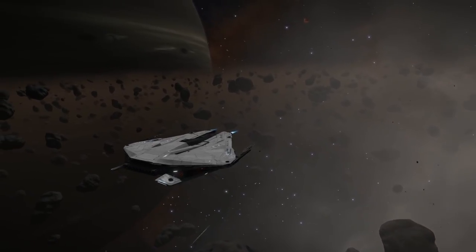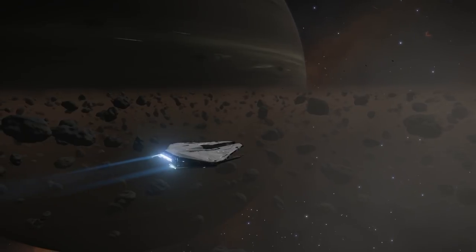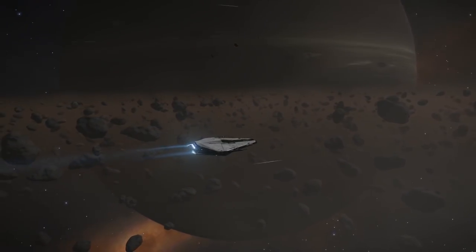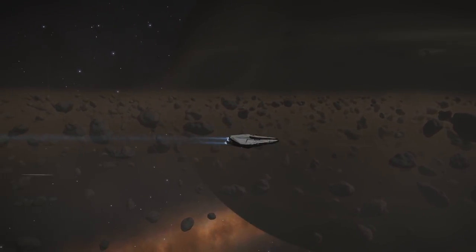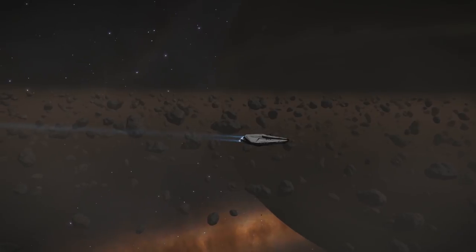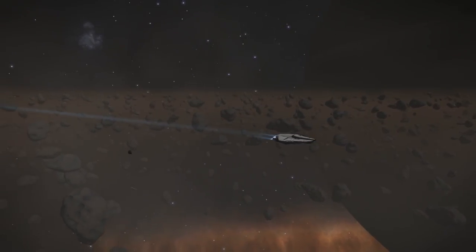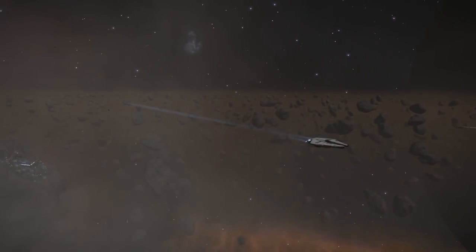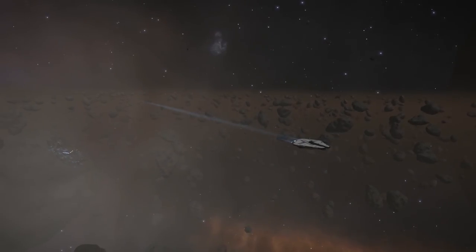Mining itself is a pretty simple affair, as the station is located right inside an asteroid ring — you don't really need to go anywhere, unless you want some of the more expensive minerals or commodities. If you're just here to help with the community goal, just come out the door and start mining. Already you can see some dust clouds from other people who have used the asteroid cracking methods.